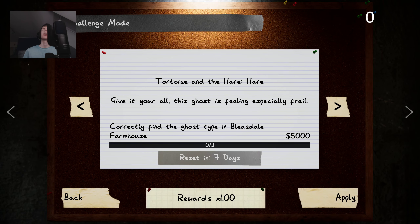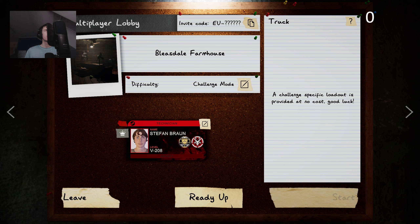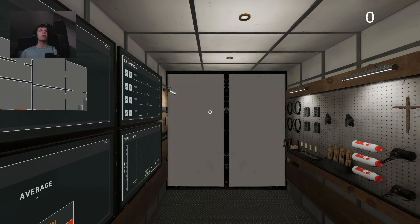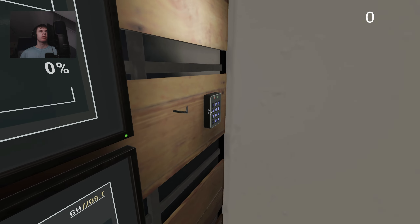Welcome YouTube, and welcome to another set of weekly challenges in Phasmophobia. This week's weekly is Tortoise and we are here this week — next week we are the Tortoise. This ghost is feeling especially frail, which means the ghost is going to be very slow. The player is going to be fast, and I assume the grace period and everything will be relatively long. So we are faster.